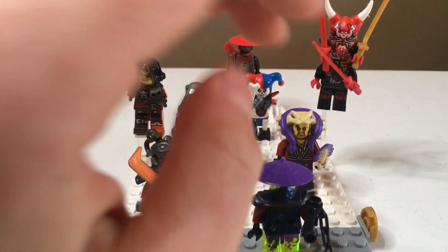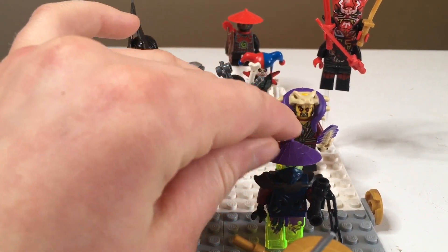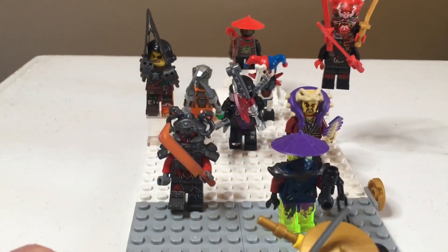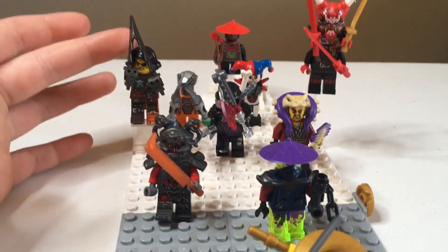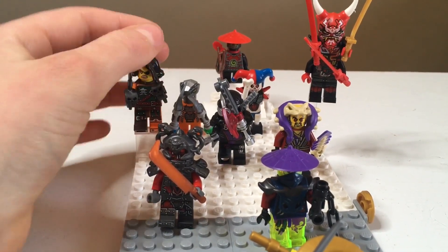Then we have a ghost with a ball and chain — he has that nice mask. I put the ball and chain like hitting Master Wu, so the ball is on him. I just took the ball off the chain, but you know. That covers the Possession season.